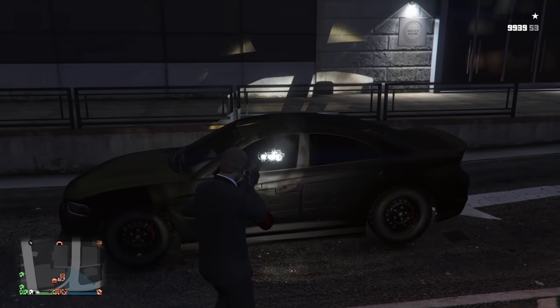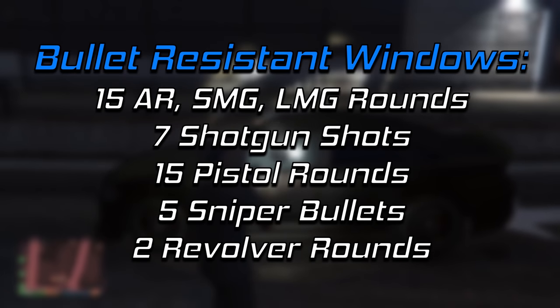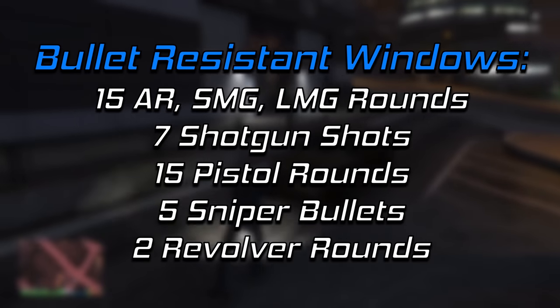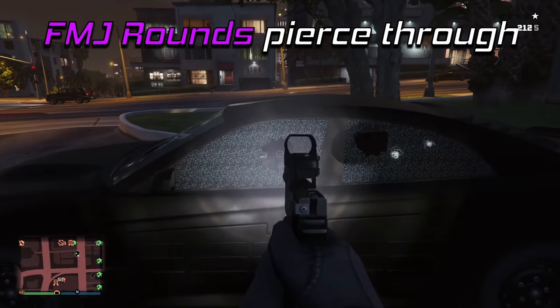The car also comes with bullet-resistant windows by default — you don't even need the armor plating for them. These windows will block 15 automatic gun rounds from an assault rifle, SMG, or LMG, 7 shotgun shots, 15 pistol shots, 5 sniper bullets, and 2 revolver shots before piercing through on the next shot. If you have FMJ rounds, you only need one bullet to pierce through.